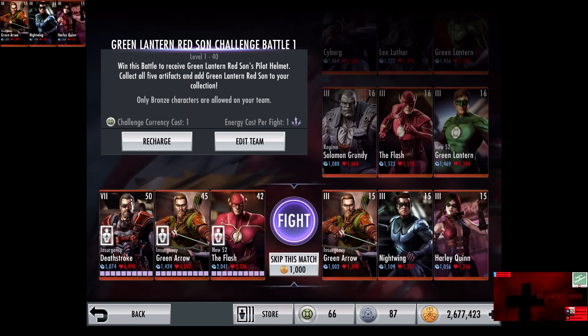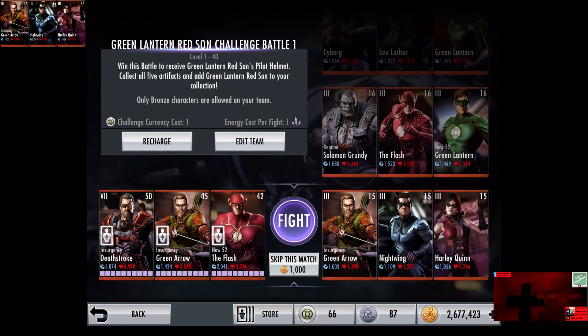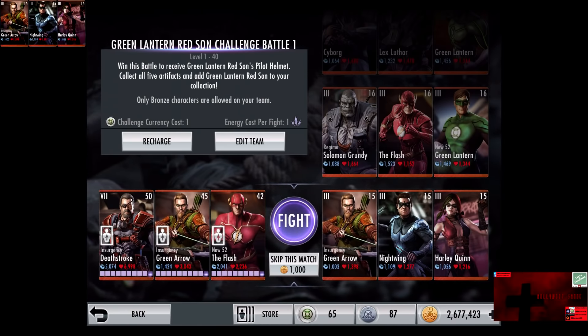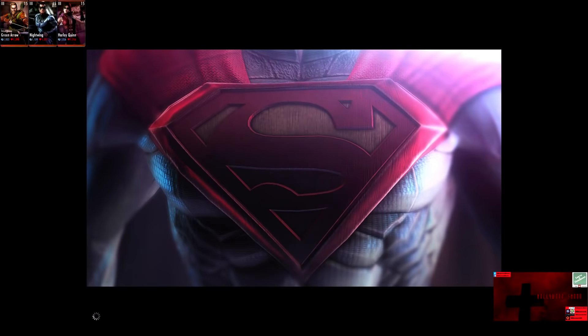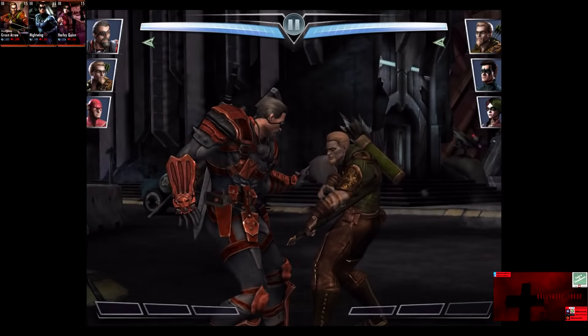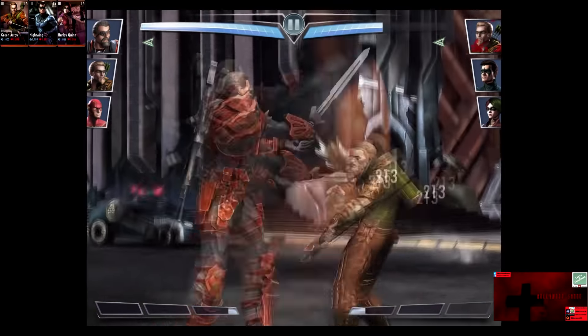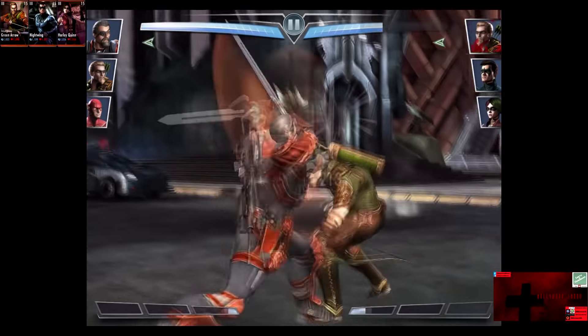One challenge currency, one energy per fight, and only bronze characters are allowed on your team. Starting the match off is Level 15 Elite 3: Insurgency Green Arrow, Nightwing, and Harley Quinn. Skip the match is 1,000 credits. We have three Coca-Colas on deck ready to do this entire video. We have Deathstroke starting off against Green Arrow.